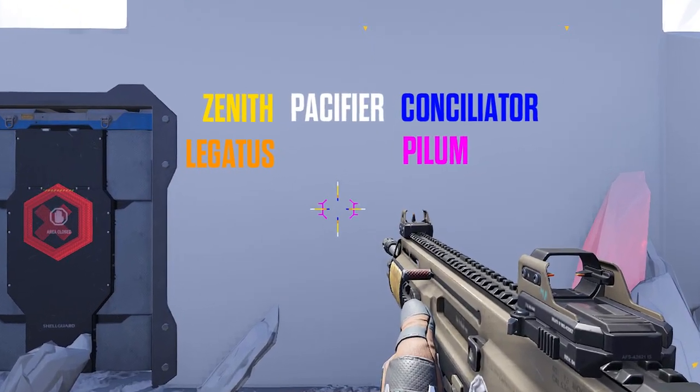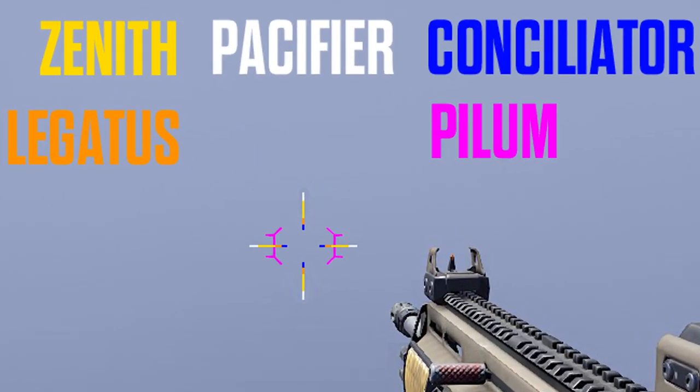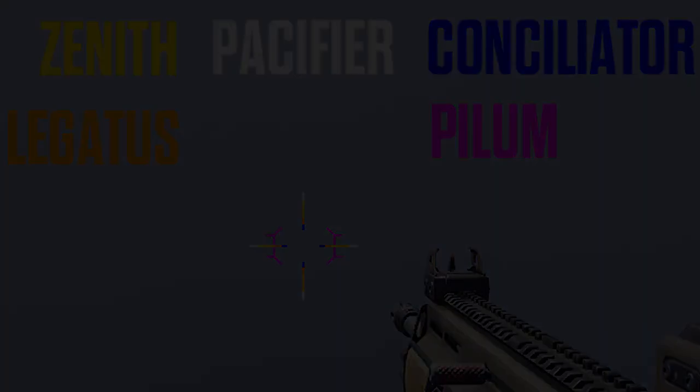Up next, let's look at the initial hipfire spread of this weapon. As you can see here, compared to the other assault rifles, the XM27 Pacifier actually has the worst initial hipfire spread out of all of them, which is disappointing for anybody who might be interested in a hipfire build.